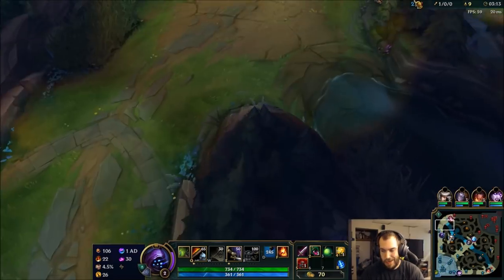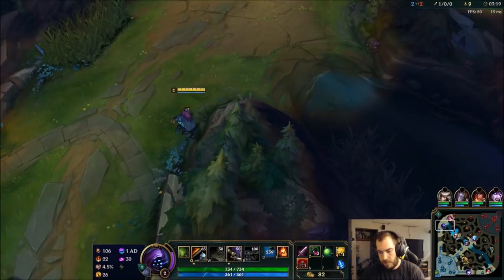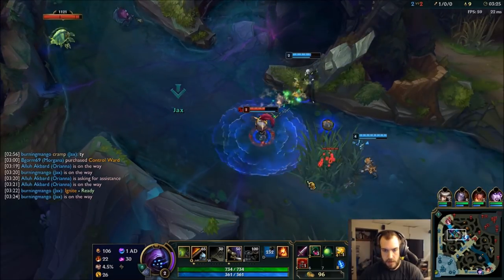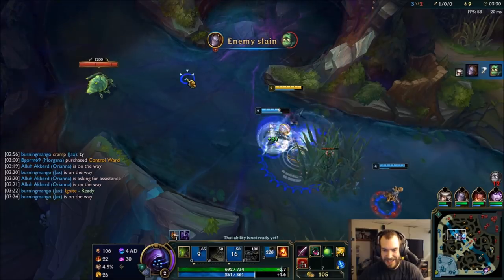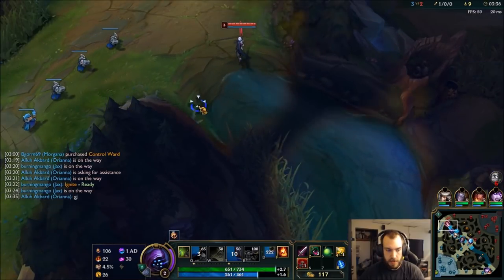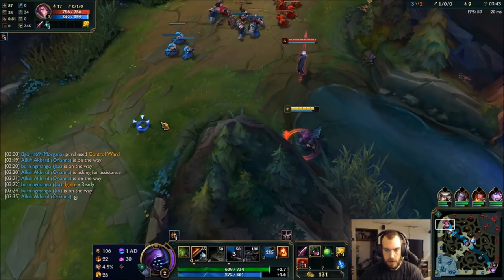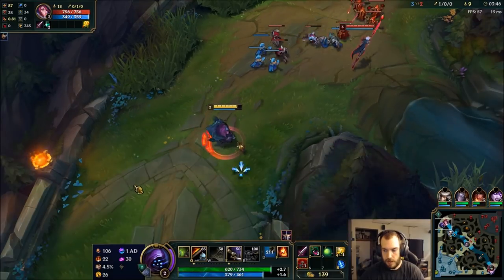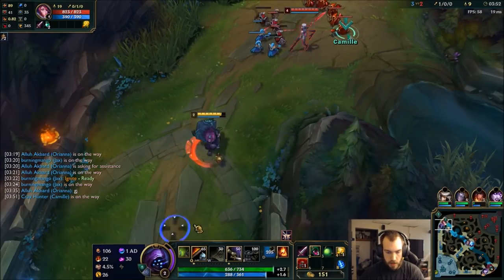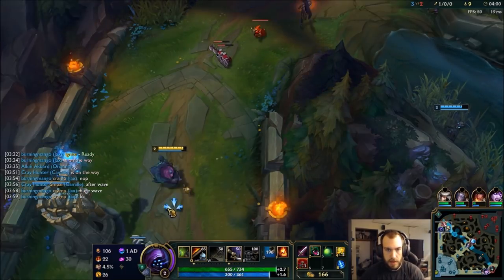I am a level down so I got to be a little careful. Let this wave push back out to me. I need to back it up because this wave is pushing — I gotta be really careful. I just let this wave push so I'm at a slight disadvantage here. She's up about ten minions. I need the wave.